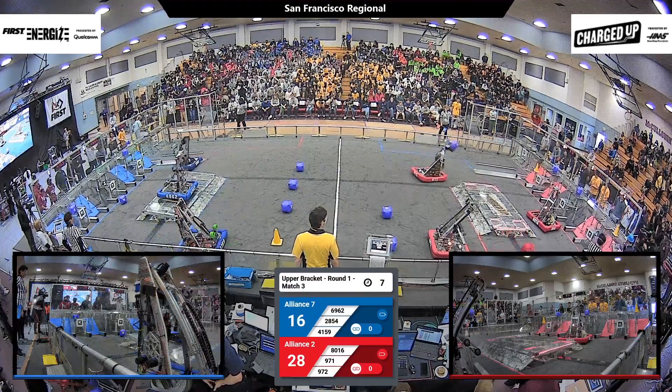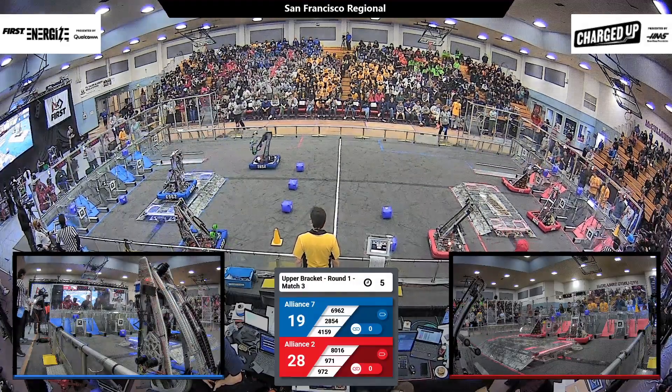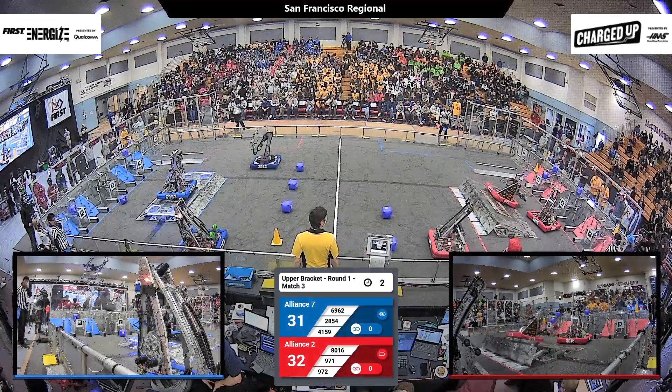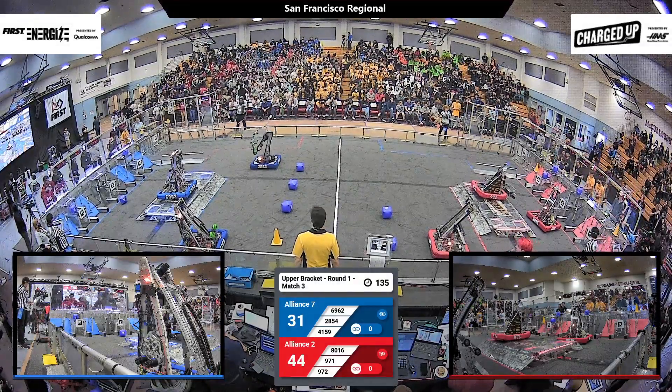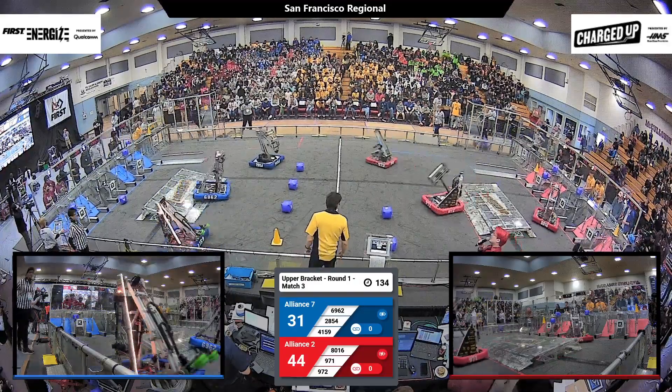971 going for their third game piece with five seconds to go. Robot X is nicely parked. 971 doing the same as we enter the driver-controlled period. That puts the red alliance at a solid advantage, 44 to 31.